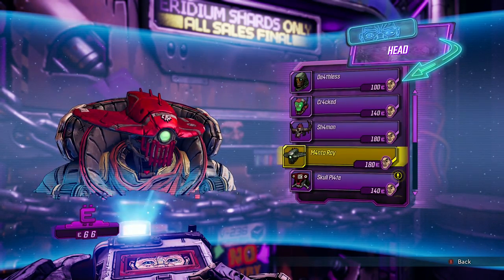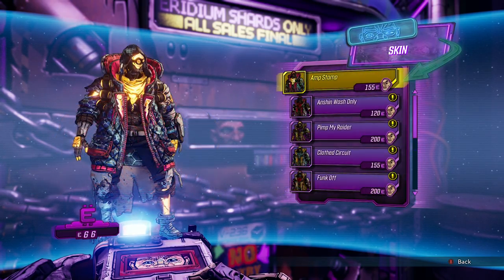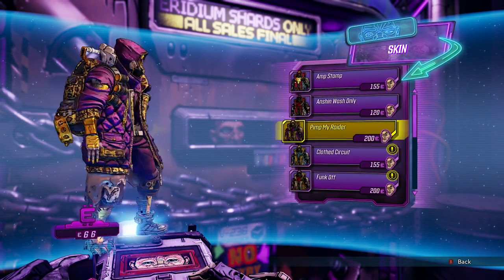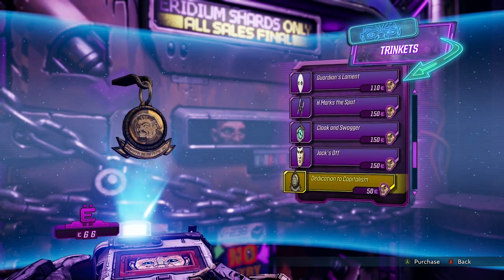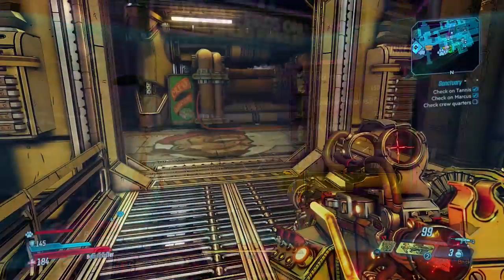And don't worry, it's all purchasable with in-game currency — it's not one of those affairs that we've got to get worked up about. You can mess with heads, you can mess with skins, there's emotes, there's trinkets for your guns, and plenty more. I really like the variety, and I think making my very own Flak or Amara is going to be important.